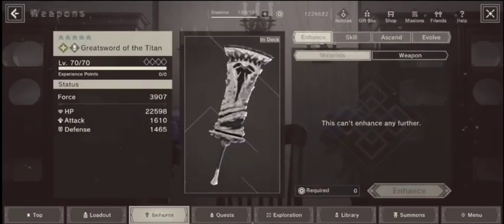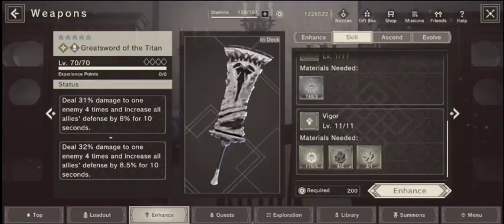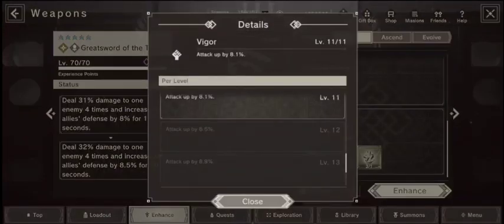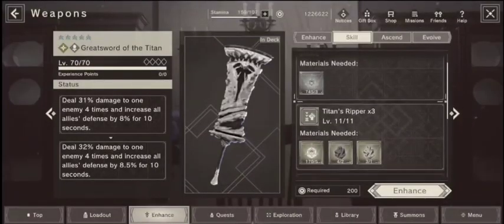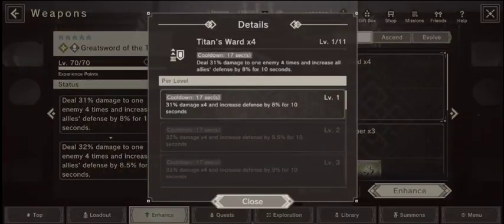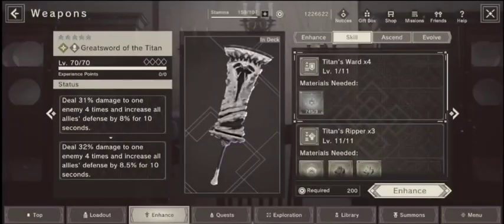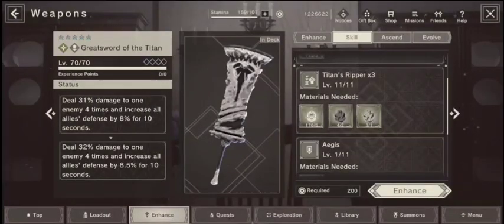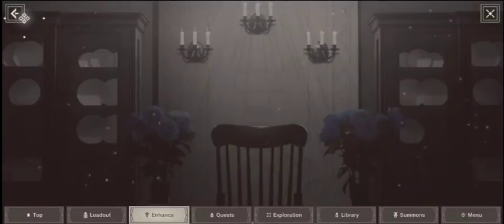This was the original light weapon I was using - I was considering this more of a passive weapon. It brings your attack up as well, but the two main skills are attack down and defense up. It increases defense by 8% for 10 seconds and decreases attack, which is alright I guess - nothing too major.